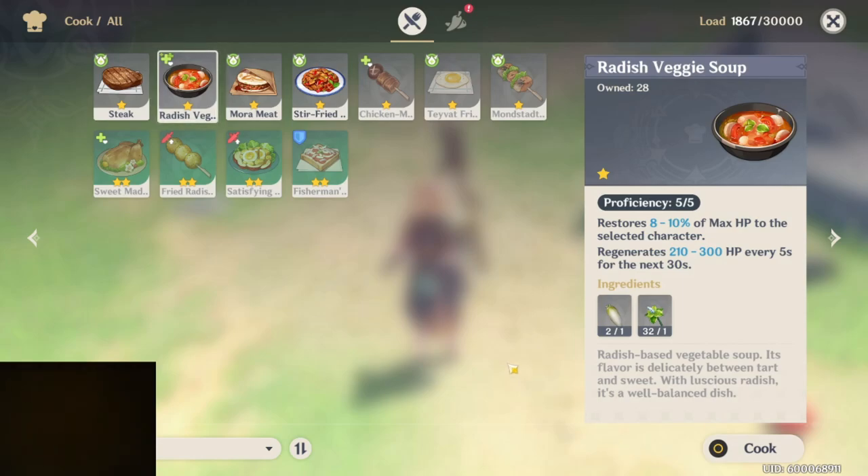Hey everyone, Kali Gold here again. There's a quest in the game, a story quest, where you're going to be in a cooking competition.